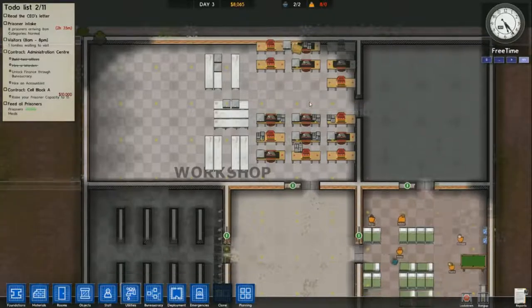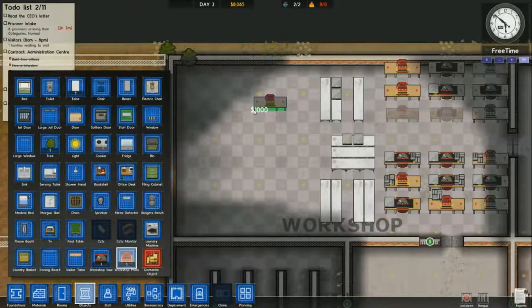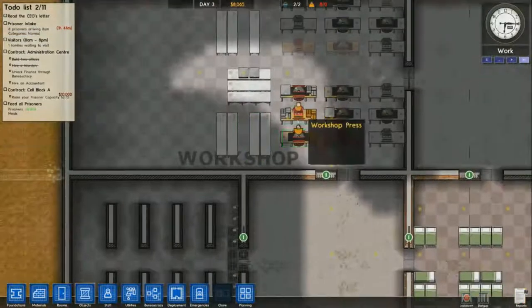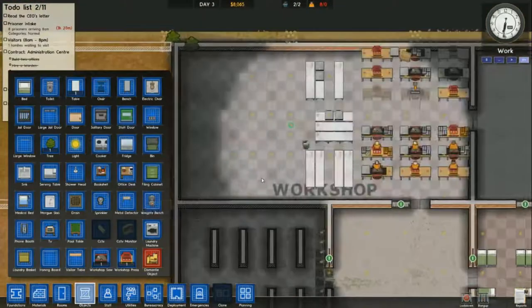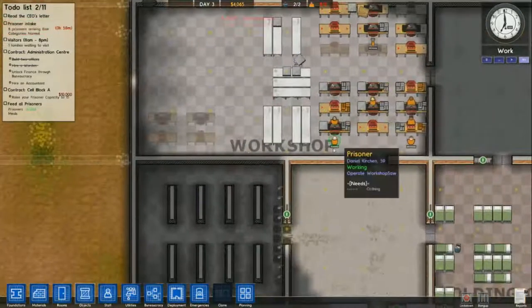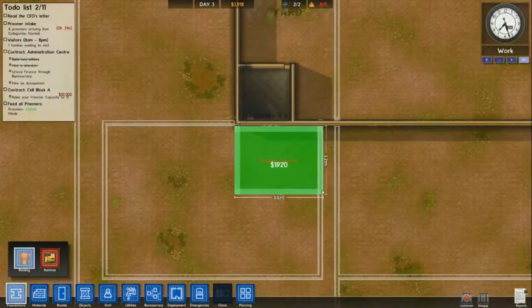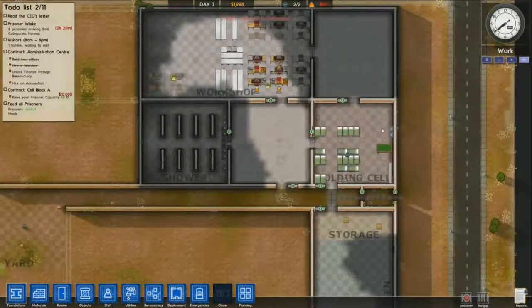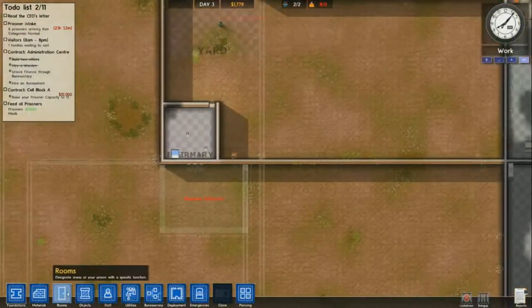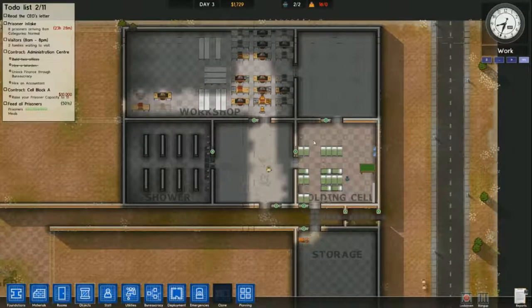Now my prison is really up and operational. The only thing I have to worry about is getting laundry - my clothing will start to spike around day four. You really need to get your laundry at least started so you don't fall too far behind, because clothing is one of the slowest things in the game. The way I like to do it is have big holding cells so I can take one laundry basket in, drop off 20 clothes, and bring it back. If you have too many people working in laundry they'll bump into each other and get stuck, so be careful of that.